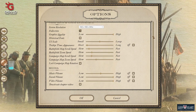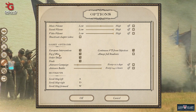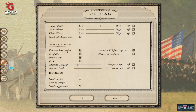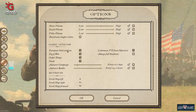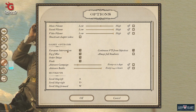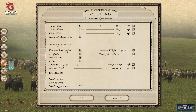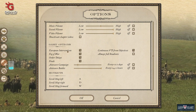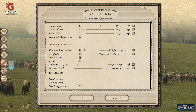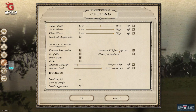The first thing we look at is the game options. These reflect different features of your game. Things like European interventions — if you get enough policies in place and do enough victories and apply diplomacy, you can have the French or the British intervene in a war. From that stage they'll start sending ships and armies, though it takes quite a while for them to send an effective number. If you want that turned off so you won't have any European intervention at all, you can do that here, but the AI will very rarely get enough to trigger it.